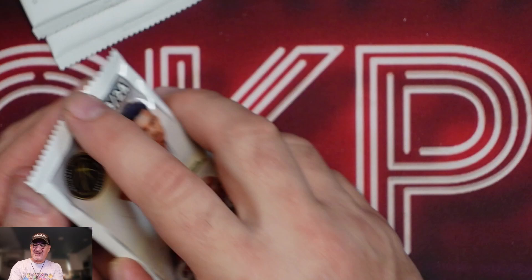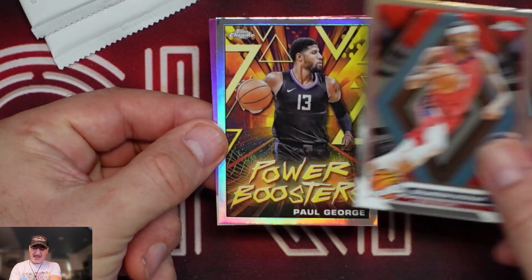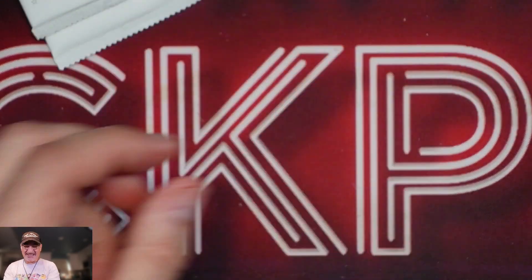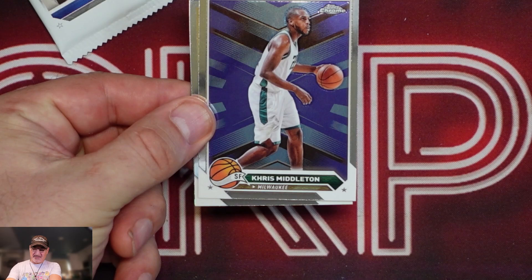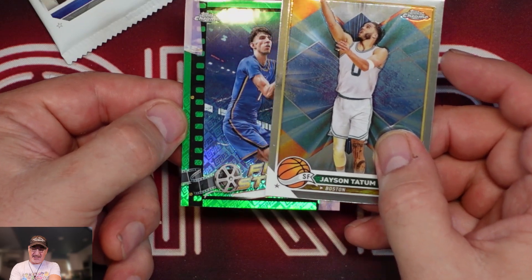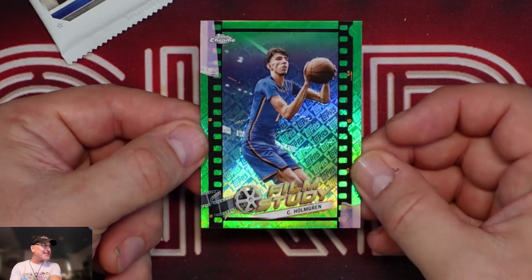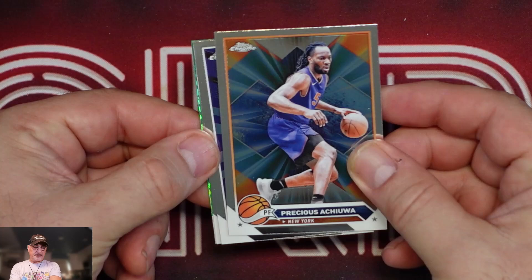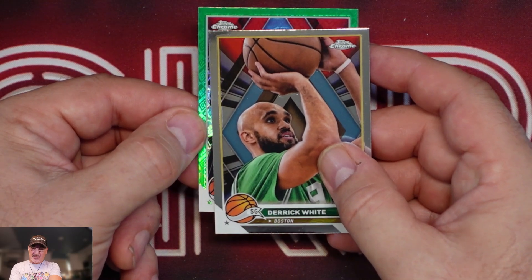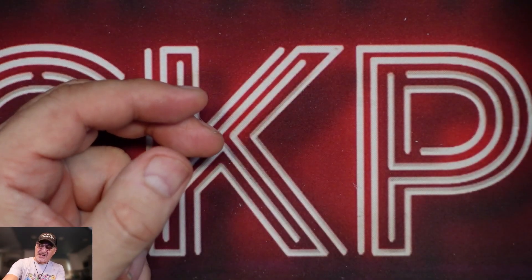At least so far, the refractors have been rookies. Ben Simmons, Shaquille O'Neal, Brandon Ingram, and our next pink — Paul George on the Power Booster, and our pink is De'Aaron Fox. Cool. Chris Middleton, Jason Tatum, and our next green is a film study of Chet Holmgren — I do collect Chet. Precious, Jalen Wilson rookie, Derek White, and another green. We got a lot of greens, three greens out of that one. Anthony Black — and that was blaster number one.